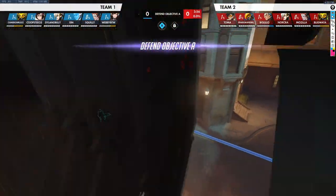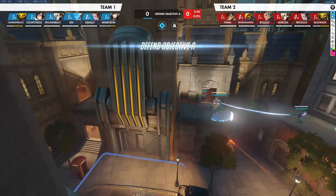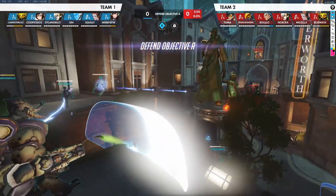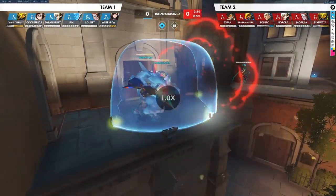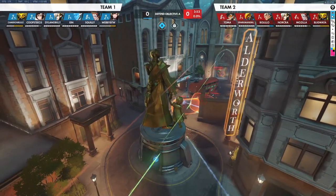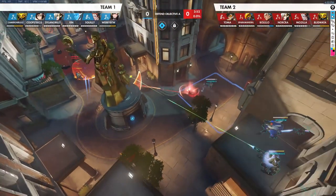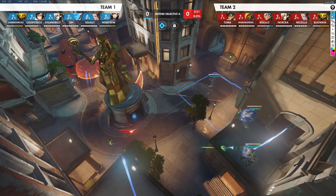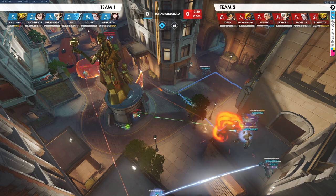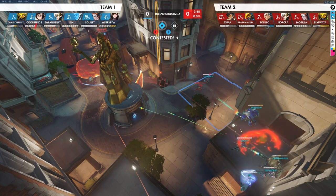We have the Mei just down lower. I think we see what they're running and we decide to drop pretty early. Our Diva's somewhere around here as well. So they're able to melt the shield pretty quickly because of the fire, and I think we make the call that we just want to drop down to low ground pretty quickly, because we don't really have too much to contest the Pharah when she's up in the sky.